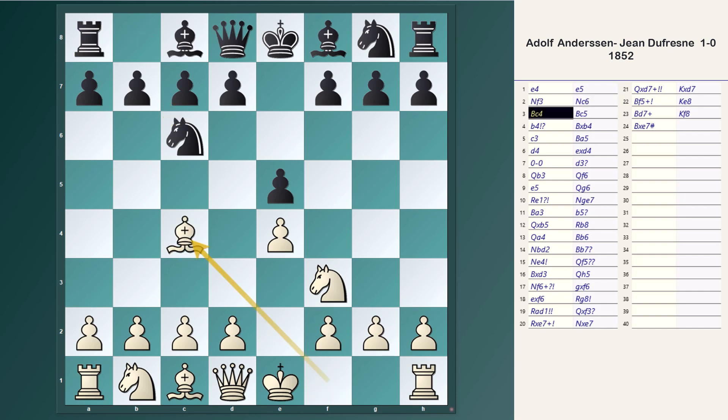With Bc4, the bishop goes to an active diagonal and eyes the f7 square. Black also develops his bishop, and now b4 — the aim of this move is to sacrifice a pawn, gain active lines with tempo, and control the center with c3 and d4.